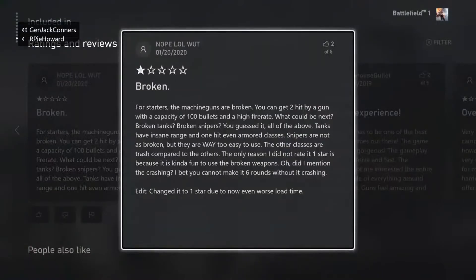One star by Nope Low Watts: 'Broken. For starters, the machine guns are broken — you can get two-hit by a gun with a capacity of 100 bullets and a high fire rate. Broken tanks, broken snipers — you guessed it, all of the above. Tanks have an insane range and one-hit even armor classes. Snipers are not as broken but they are way too easy to use. The other classes are trash compared to the others. The only reason I did not rate it one star is because it is kind of fun to use the broken weapons. Did I mention the crashing? You cannot make it six rounds without it crashing.' Then it changed to one star because now it's even worse — now the load time is even worse.